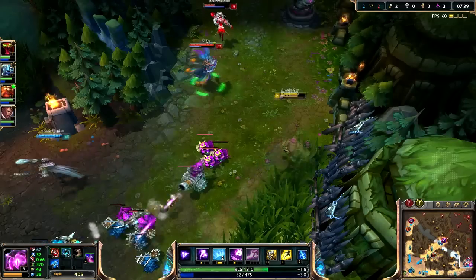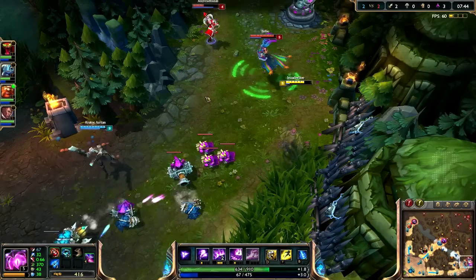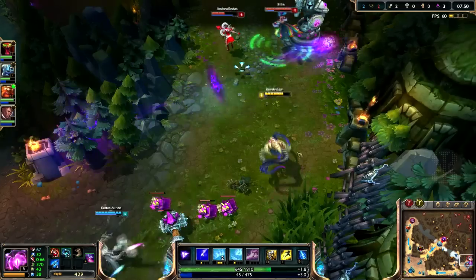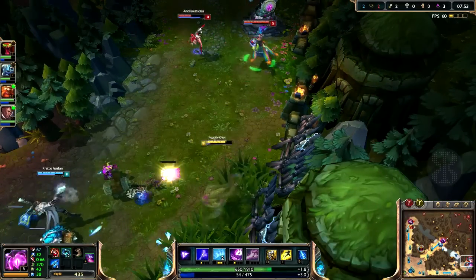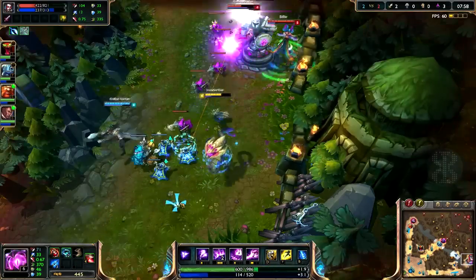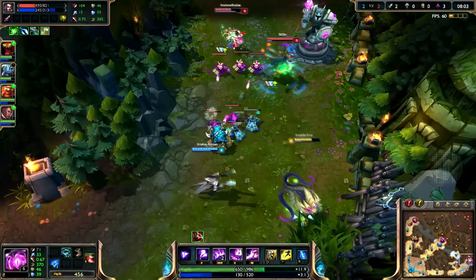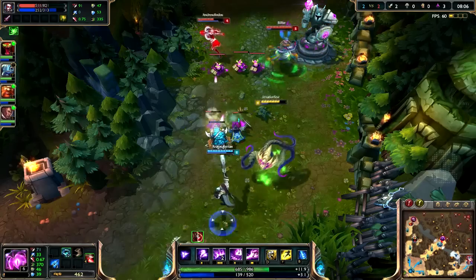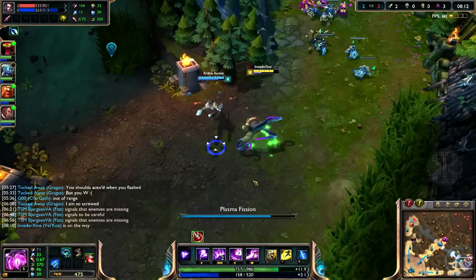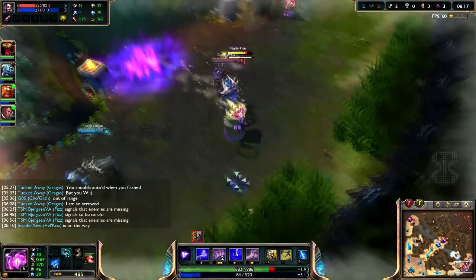They're extremely low — look at that health. I don't have the mana to be extremely aggressive still. That's level 6 — I'll ward up so I can use my combo. They can't fully engage right now because look at them, they're really low. Here comes a cow — oh, you're still here cow, interesting.